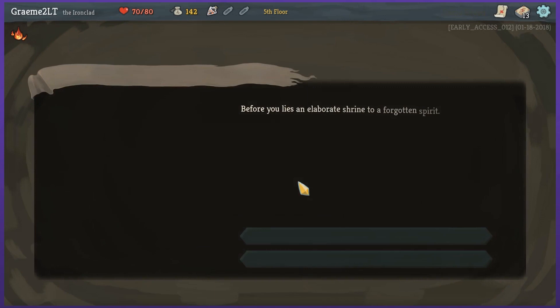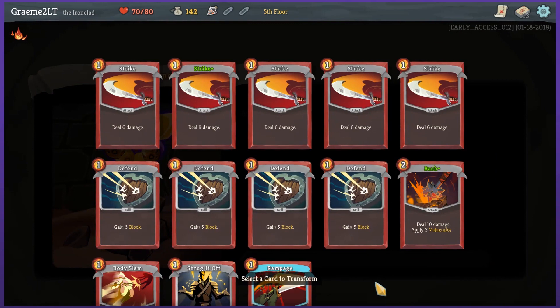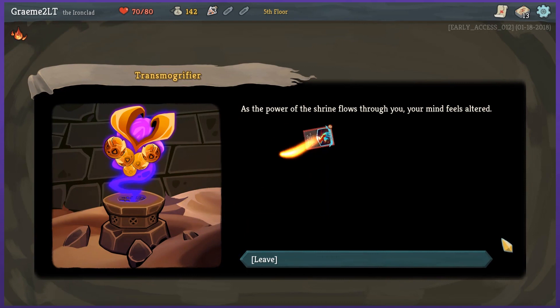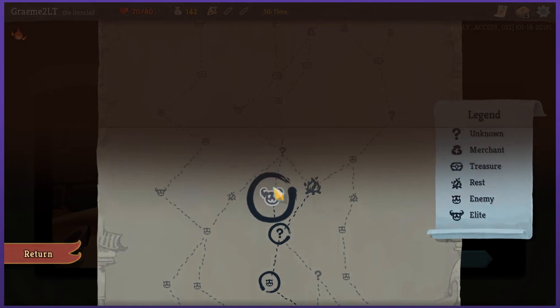Unknown — that makes the most sense. Before you lies an elaborate shrine to a forgotten spirit: the Transmogrifier. He looks like he's successfully collected the dragon balls. Pray and transform a card — I'll transform one of the many blocks I have. Oh, it's just going to be random — I thought it was going to be an upgrade; transform is very different. Sever Soul: exhaust all non-attack cards in your hand and deal 16 damage. They're gone for the rest of combat — so that's kind of like a big finisher move. That makes it substantially more difficult to use properly.